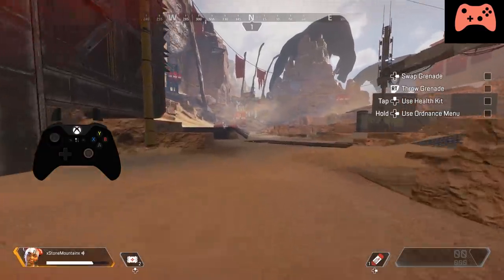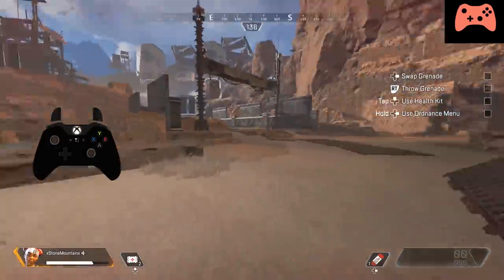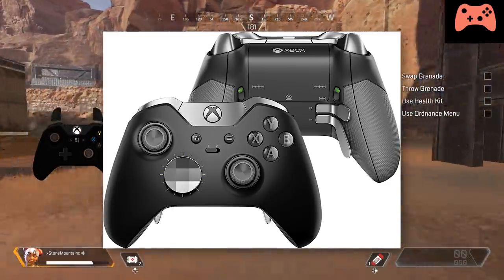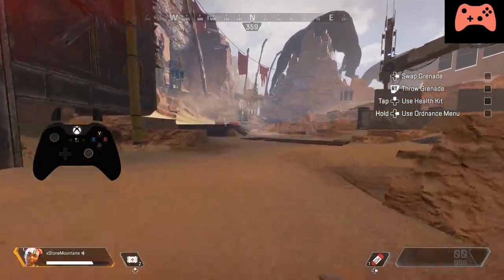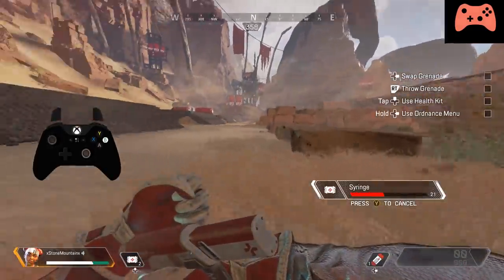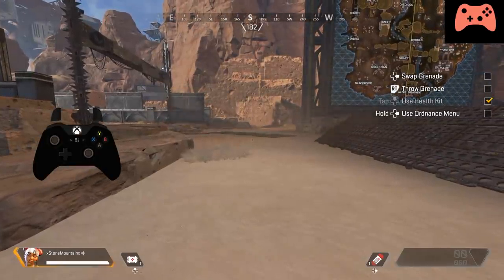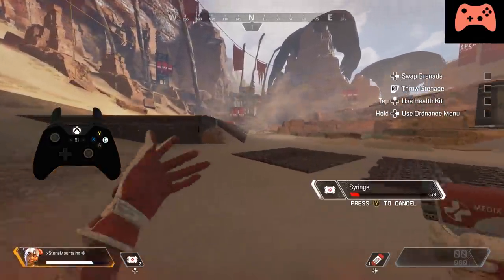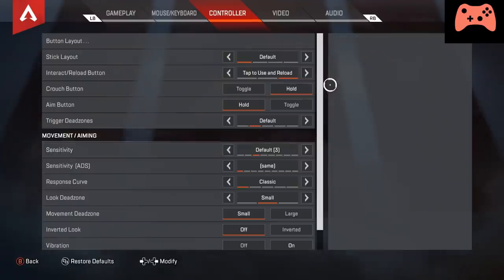Now let's get into how you do this for console, because yes, it is possible — it just takes a little setup first. The default controls are going to be best if you use an Xbox Elite controller or a Scuf controller with the triggers on the back, as this allows you to keep your hands on the joysticks while still being able to hit the crouch and jump keys. If you don't have one, you can use the evolved controller scheme in the settings, which allows you to hold crouch while hitting jump and keeping your fingers on the joystick. The big prerequisite is to go into your settings and change crouch to hold to crouch. If needed, this is also the time to switch your controller layout.